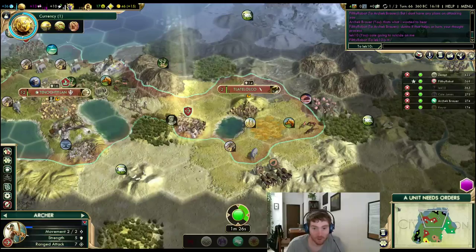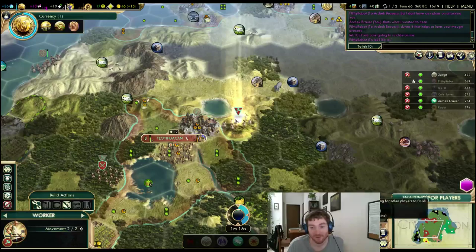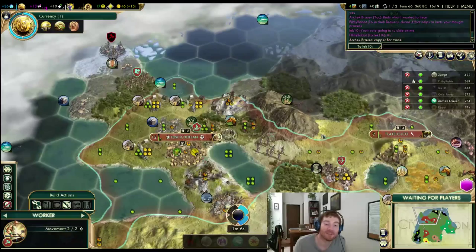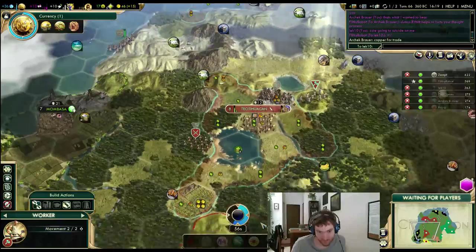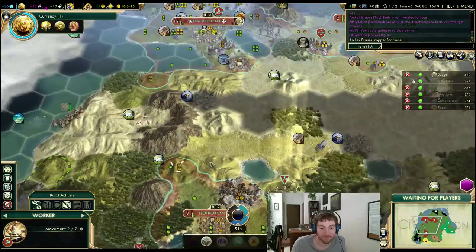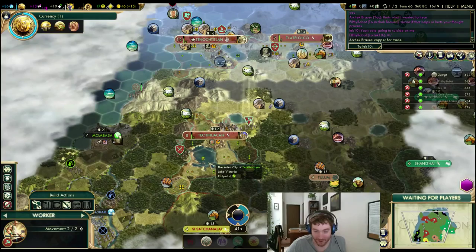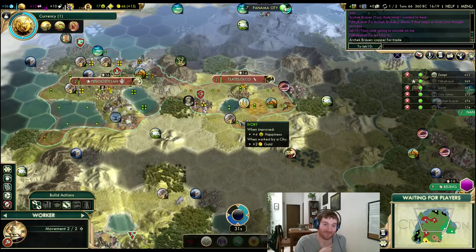I just got a nice friendly message from Lek — pretty funny. Is it regarding me? He said something about a certain neighbor of his. Did he say 'this guy has to be crazy to try and attack him to the Huns?' He did say something along those lines. If I had been Lek, I certainly would have considered the fact that it was likely that Cole Jones was going to attack me. What he said to me was — if you want to watch Cole's suicide on me, come east.